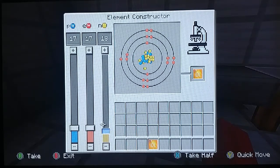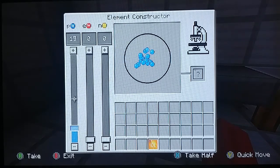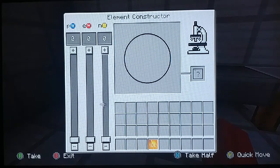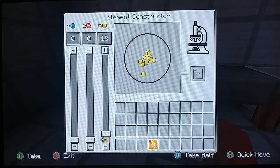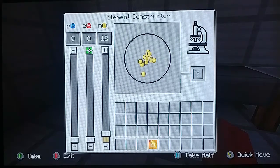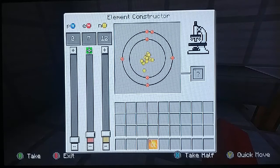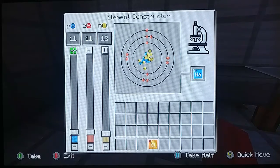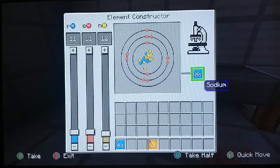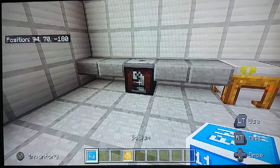Now that I have my chlorine, I can reset all of this. And now I can go and try to make sodium. To get sodium, you will need 12 neutrons — not nitrogen, 12 neutrons — and 11 electrons and 11 protons. And this will give you sodium.